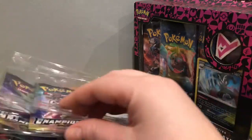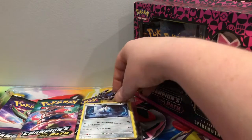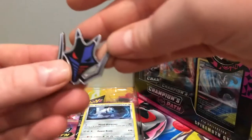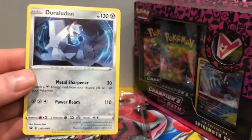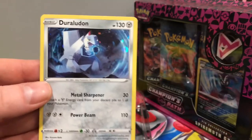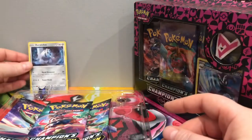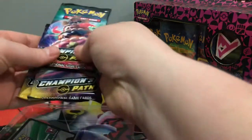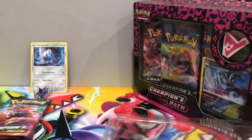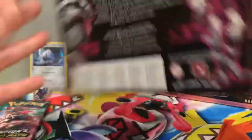Alright, we have the gym badge — pretty cool. We have a very cool Duraludon promo — we'll sleeve that up. And then we have the three booster packs. Then we have Spikemuth, pack number two. There is the back.